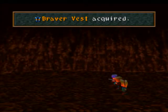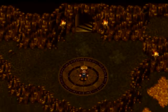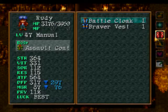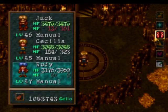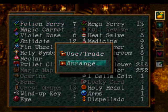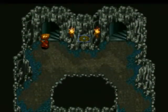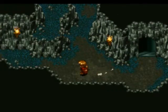And I get Rudy's ultimate armor and the Braver Vest. Awesome. Gotta walk over there and put that eyeball back so I can pick up another one.